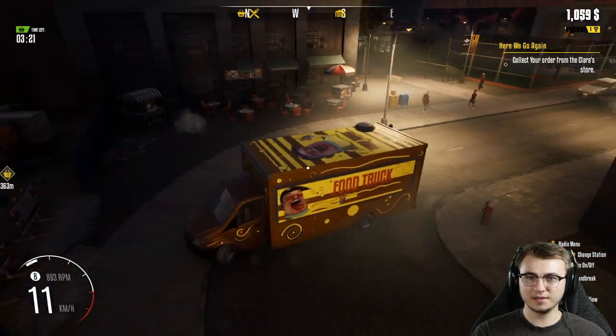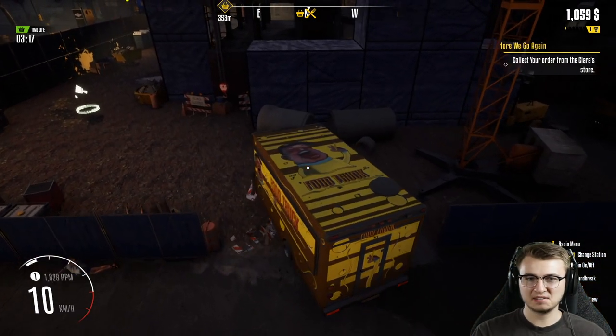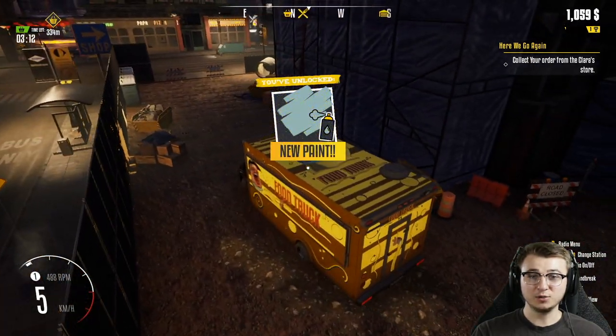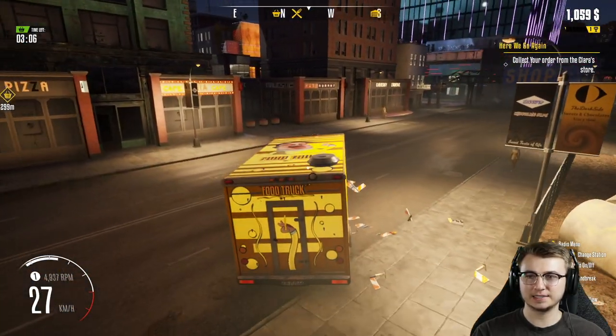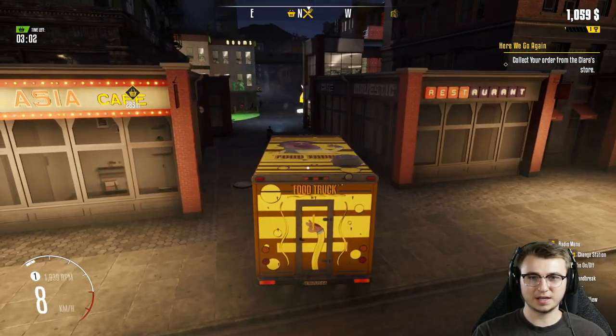I don't remember what these are called, but if we just make our way in here — no big deal, nobody's watching — you've unlocked new paint! So if we find those things around the map it's just basically going to unlock stuff for us. But I don't want to get distracted by these. We got to go see Clara.